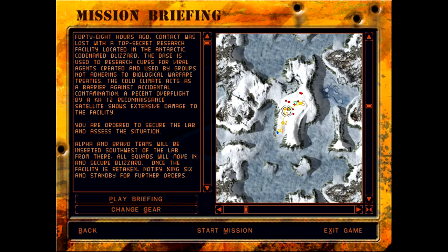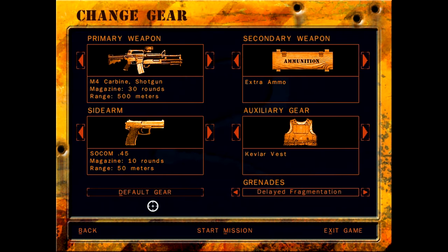I really like that they have a voice reading the briefings — it gives the game more character, like a unit intelligence officer delivering orders. There are only a handful of enemies. I'll change gear though: switching to suppressed .45 and delayed fragmentation grenades, which I love. Now instead of grenades blowing up instantly on impact, if you accidentally bounce one off a bunker wall you have a chance to run away. Plus extra ammo. We can also enter the mission directly from the gear screen.